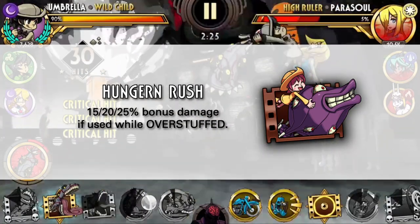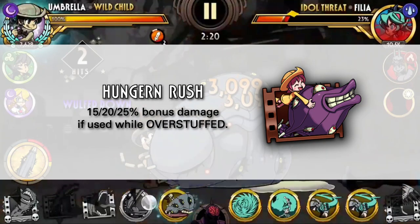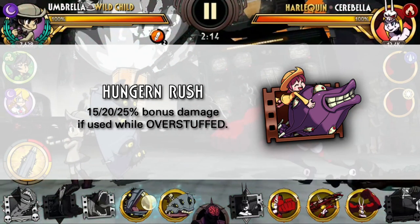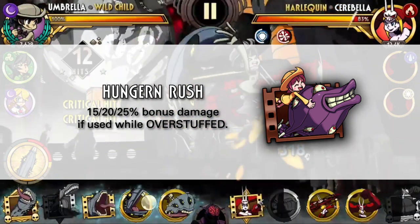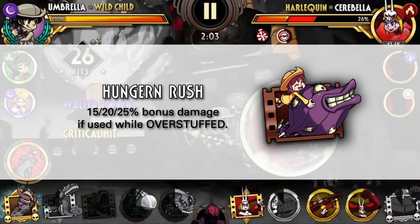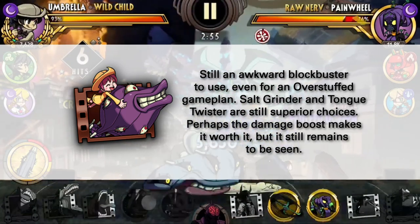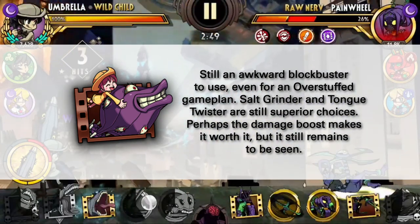Then we have Hungern Rush, and despite the buff, this still feels like the ugly twin of Acid Reflux. The change is now that it triggers when you're overstuffed, which makes sense because Hungern Rush fills the meter — and there's literally no reason you'd ever use this on a variant that wants to be in Ravenous. However, it still remains to be seen how good this move will be even in an overstuffed build. It's still slightly awkward to use and not as easy to combo with. I would still prefer to use Umbrella's throw-based blockbusters and specials like Salt Grinder and Tongue Twister if overstuffed is the aim. Perhaps the extra damage makes it worth it, but I'm still not convinced.